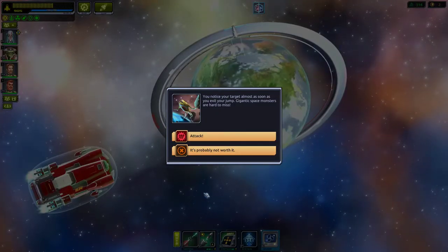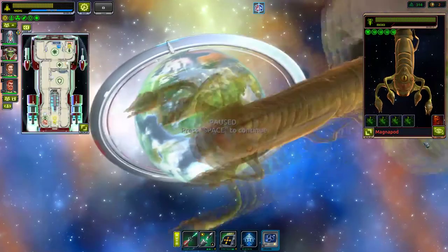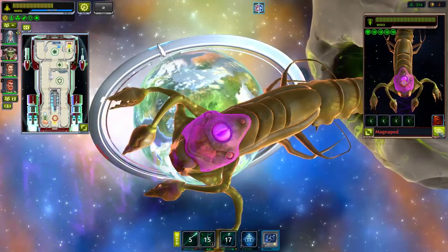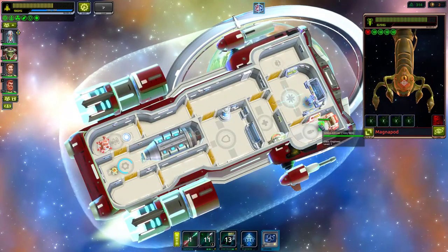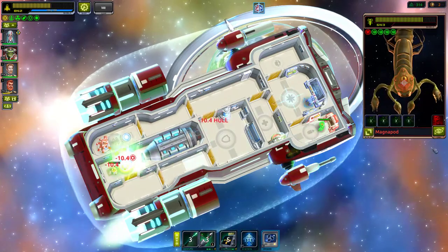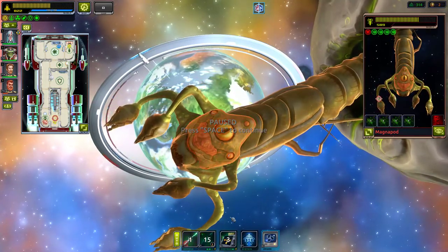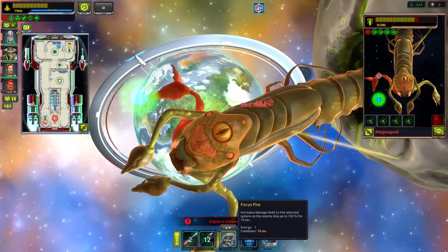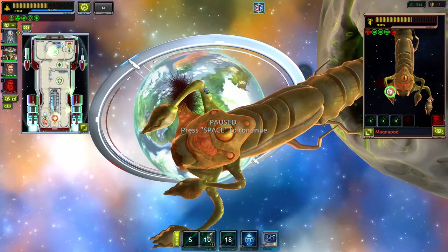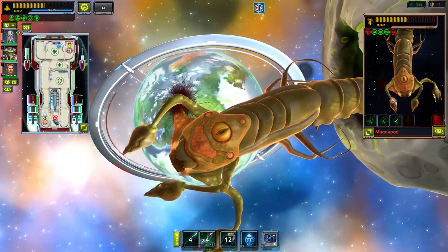You notice your target almost as soon as you exit the jump — gigantic space monsters are hard to miss. It's another one out of the rock! Targeting the brain first. It's hitting the engine again. His brain is dead but he's still attacking — take care of his arms now. Keep targeting, get that claw!